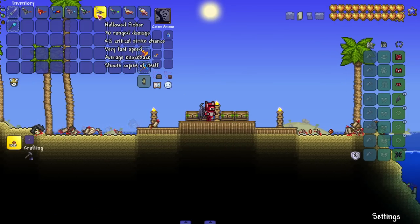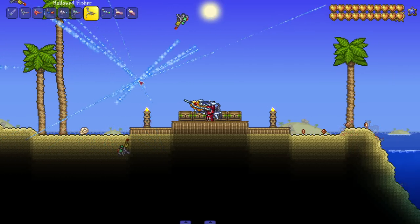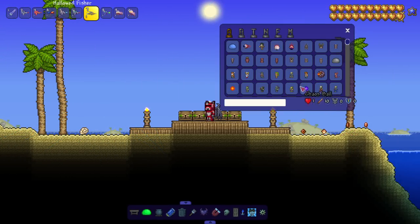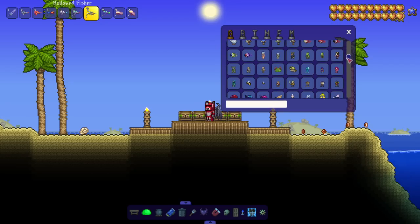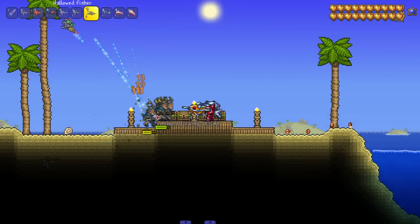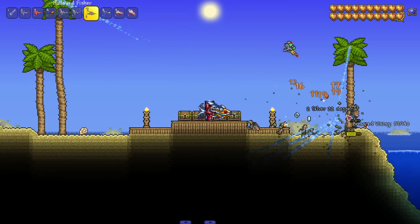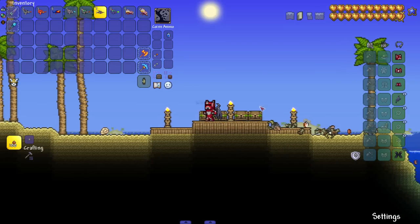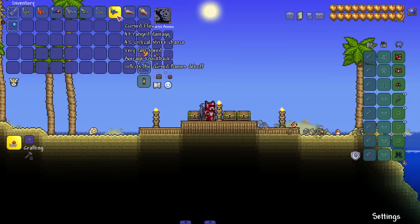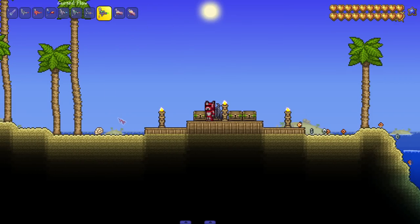Next up, the Hollowed Fisher — shoots copies of itself. Yo, this mod is getting my props. It has some genuinely unique weapons. Let me bring in a stronger enemy — an armored Viking. This weapon is great, I'm liking all the water guns so far. The sprites are cool. This is a dope mod.